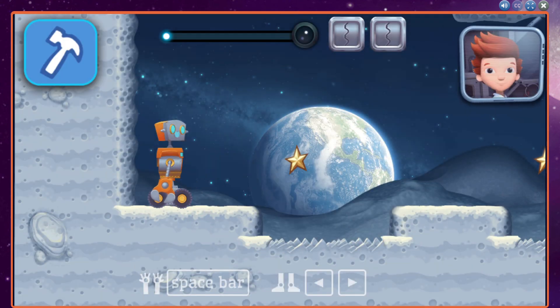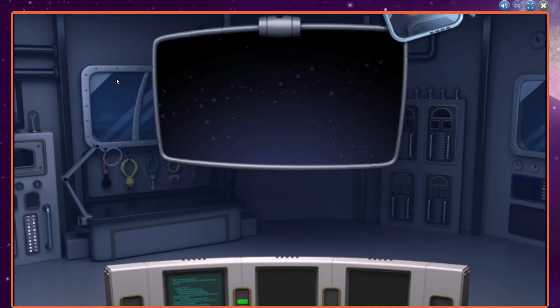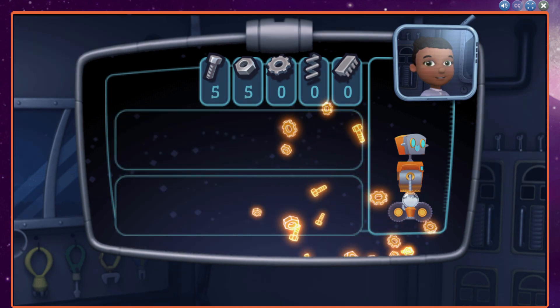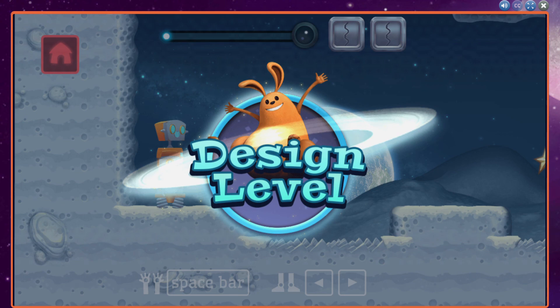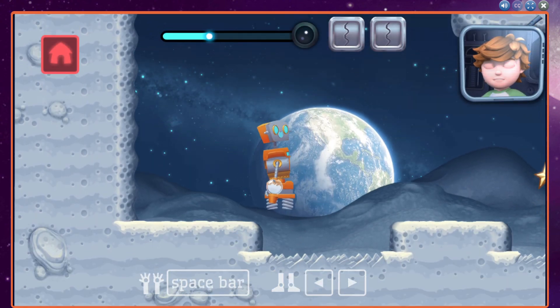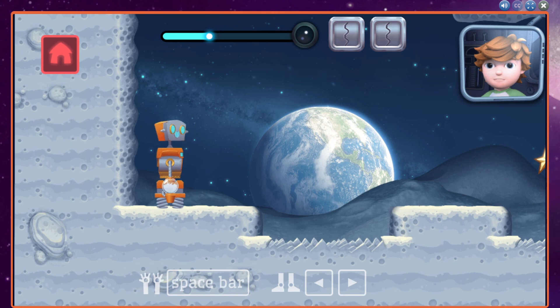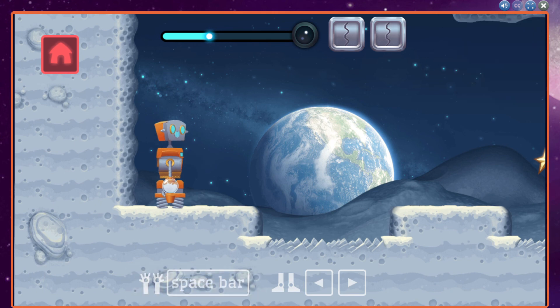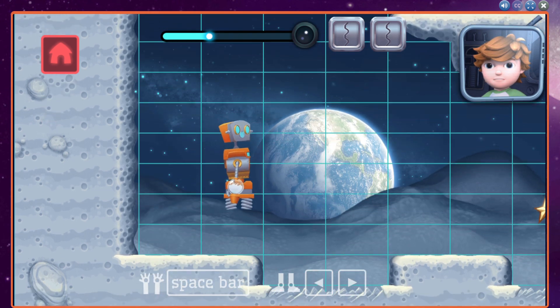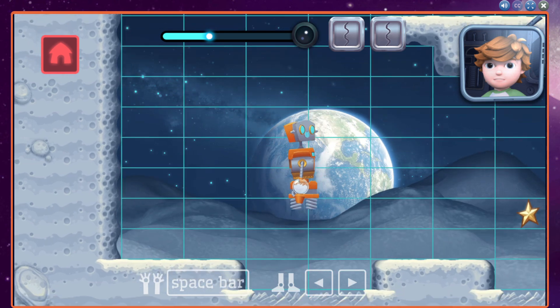Looks like we need a new part to complete this mission. You have enough new resources to build a new part. Let's do this! This arm can make foam blocks. Press the space bar to activate grid mode. Now click on the gap where the rocky ground is — it'll add a foam block so you can continue without getting damaged.